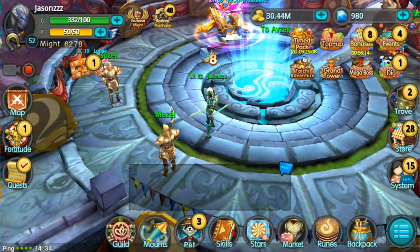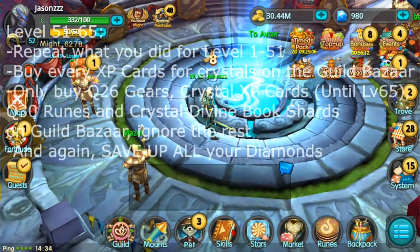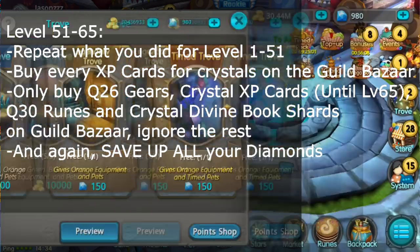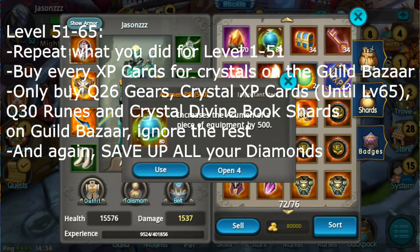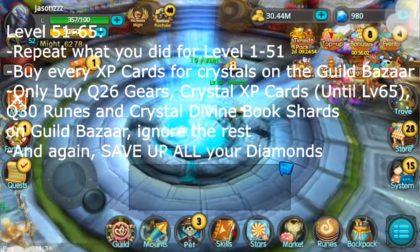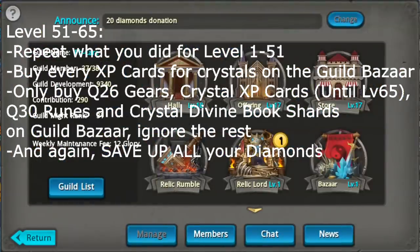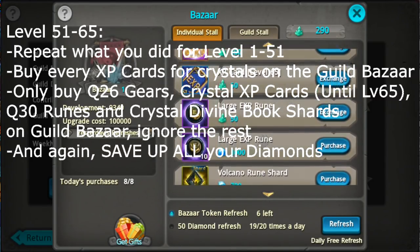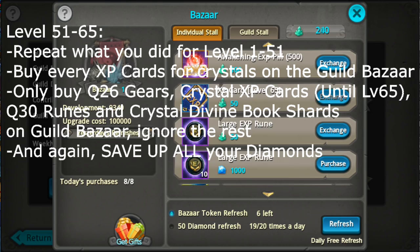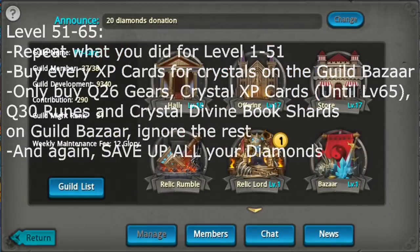So once you're level 51, you should do the same thing. Get a Strength Pill from here if you need constitution. Auto loot. But after level 51, you can also buy experience cards — for level 51 to 65, buy as many as you can.